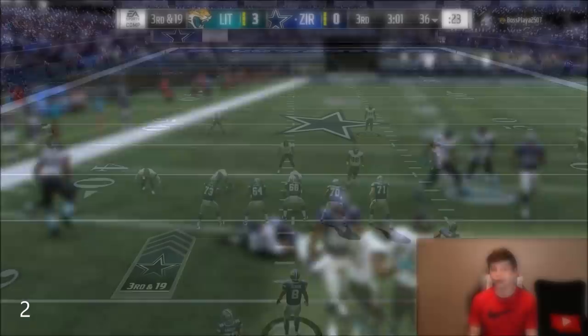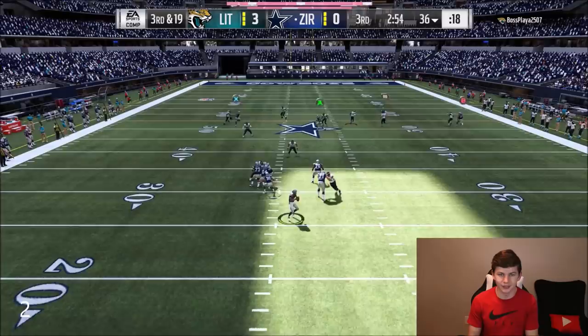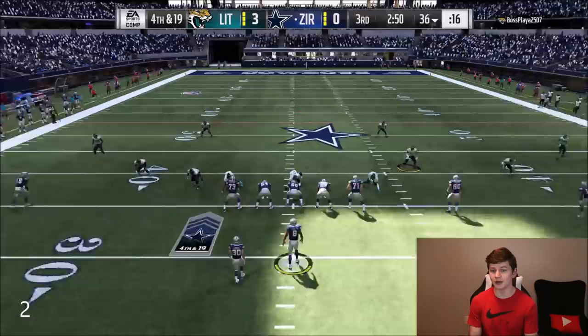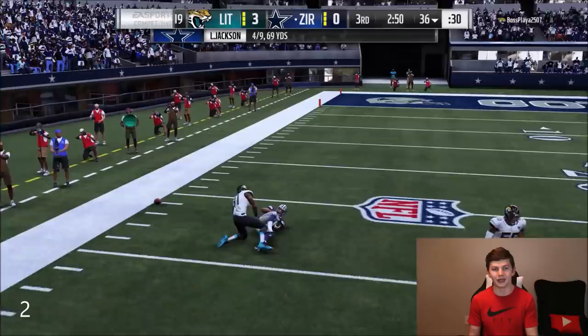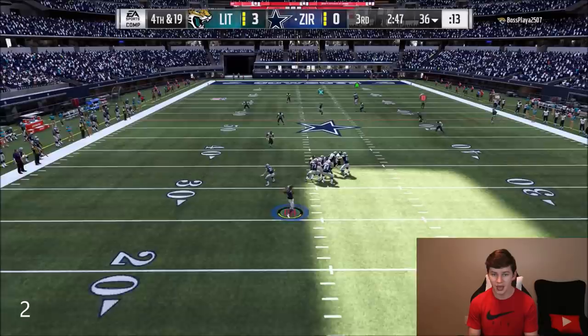He's sending a little bit of a blitz but OJ Howard should be able to catch that — dang it, OJ Howard literally had him beat and couldn't catch it. Fourth and 19 — I think he's gonna send a blitz off the left side, but no, he's only pass rushing three. We try to go to Randy Moss once again — we didn't get the first. We've gotta get our offense going, this is not going well.